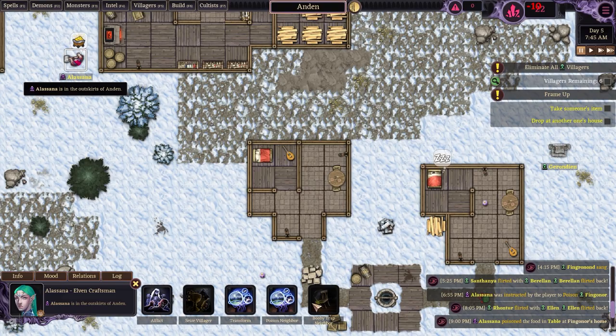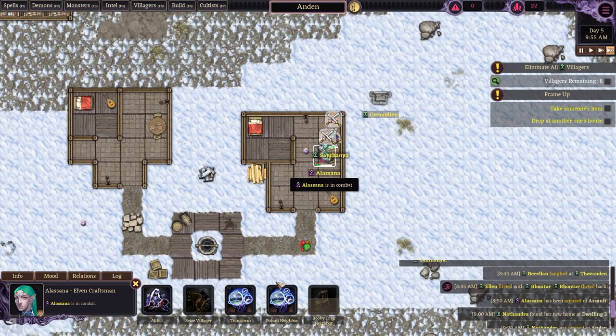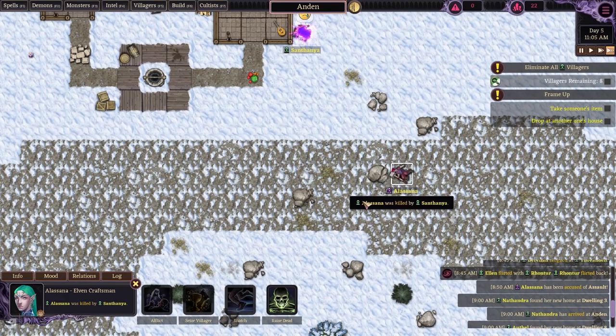That did not really work out too well. Transform her into an abomination? I don't think that's really going to help. Run! She was killed — but that's okay because we gained some mana, which is pretty decent.